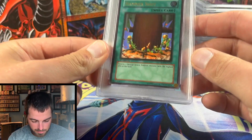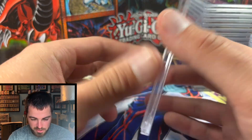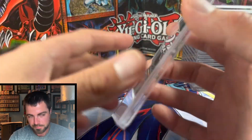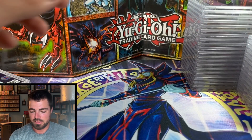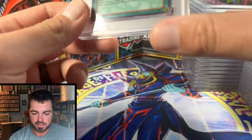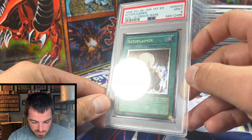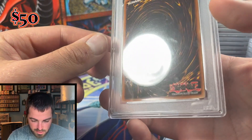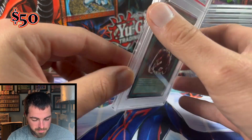I sent in a second copy of Hammer Shot and it also got a Mint 9. That first grade I saw really dictated how the rest would go — whether PSA would let the waxing slide or not. Ectoplasmar from SOD — once again a really solid card, just waxing on the back. Very mint, pack-fresh card.